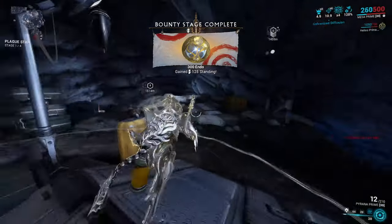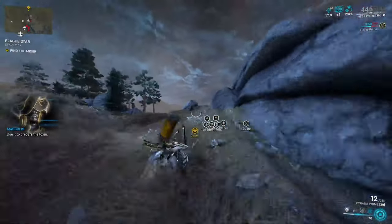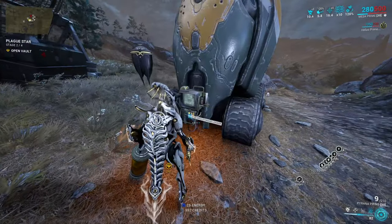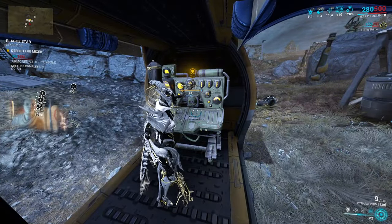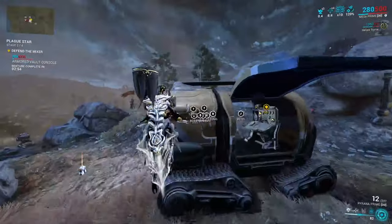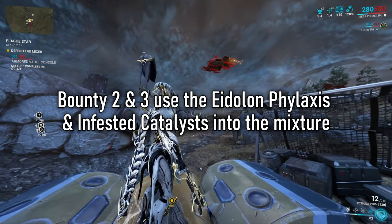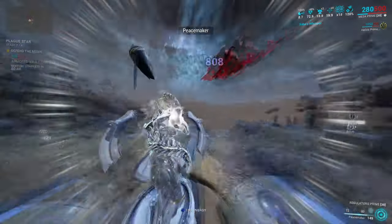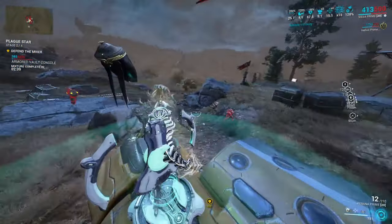Step 3: now that you have the toxin cell, leave the cave and a new direction will guide you to a random Grineer camp nearby. Head over to that camp — there will be a big storage truck with a button on the back. Interact with it, open up the truck, and inside you'll see an armored vault console to insert your toxin mixture into. If you queued Bounty 2 or 3, this is where you'll use the Eidolon Phylaxis and Infested Catalyst — both going into the mixture with the toxin cell — and it will only consume one of each from your inventory. If you queued the first bounty, just insert the mixture and don't worry about that.